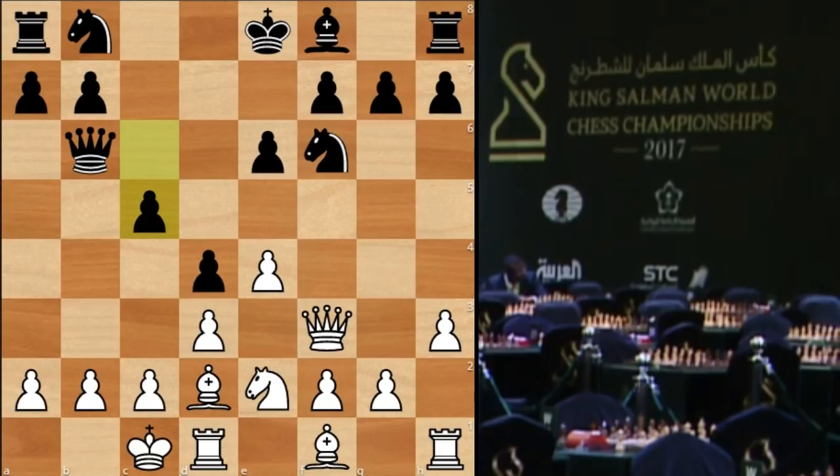The most common move here is g4, which is usually how they play in this line — put the bishop on g2. And if black castles kingside, we're going to have an attack on opposite wings. But in this game Karjakin went with e5, and this seems to me like the root of white's problems in this game.